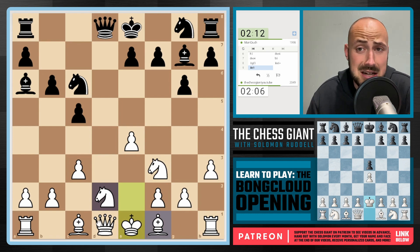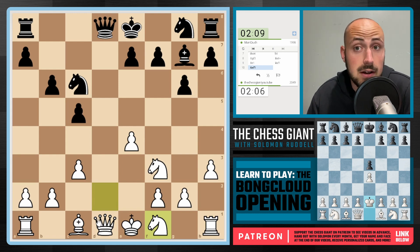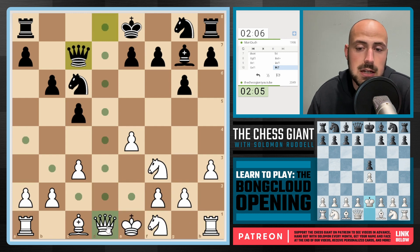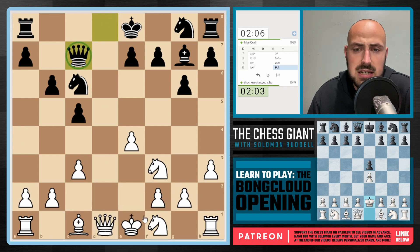I'm just trying to get a dead even evaluation, and then from there, get a fightable chance. Queen c7 is nicely played from Black there — Black is not trying to trade down, but really trying to go for the win. So we see Queen c7.